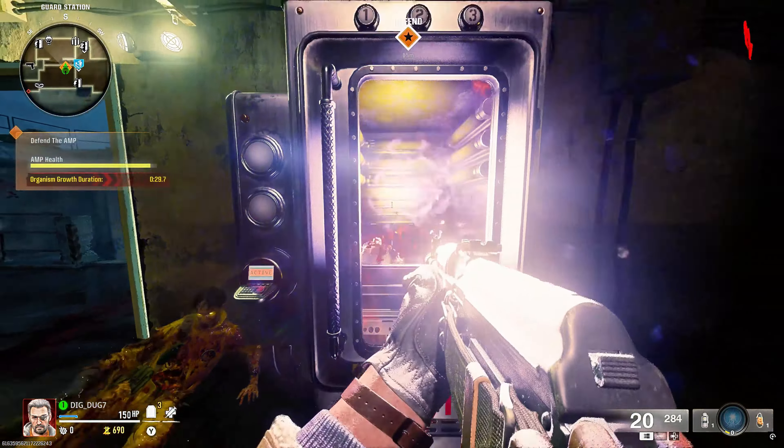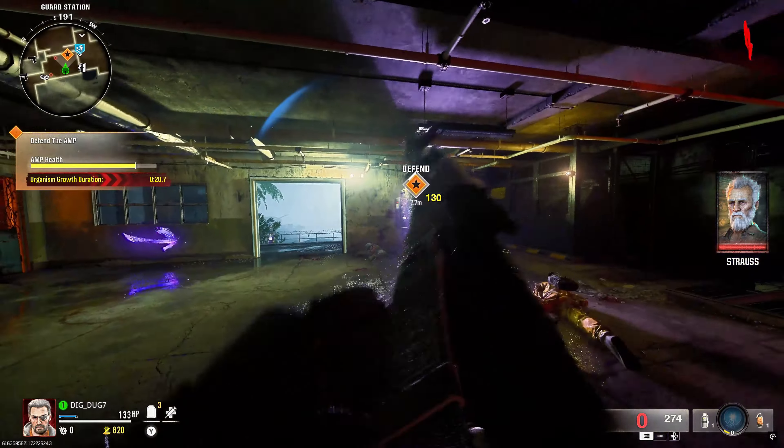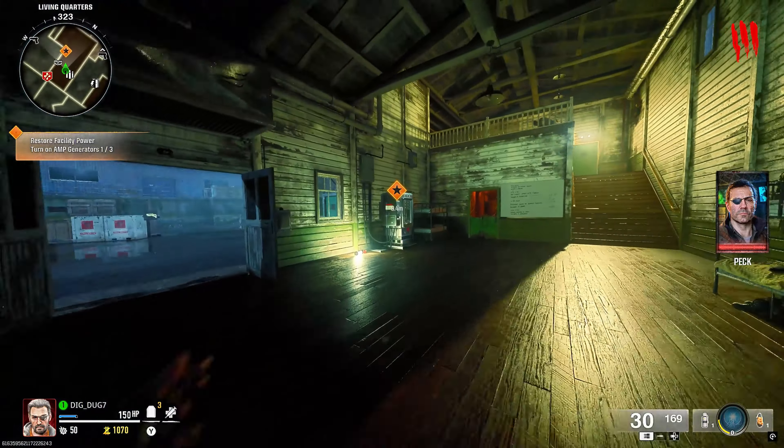The first step of the Easter Egg is you're going to have to turn on the power and turn on the Pack-a-Punch. The way you turn on the power is activating three different generators around the map. The first generator is going to be looking at spawn - it's going to have our orange star. Go ahead and activate it, and you've got to defend it for a certain amount of time. Don't let the zombies damage it, because if they do, you're going to have to wait a whole round to start it back up.